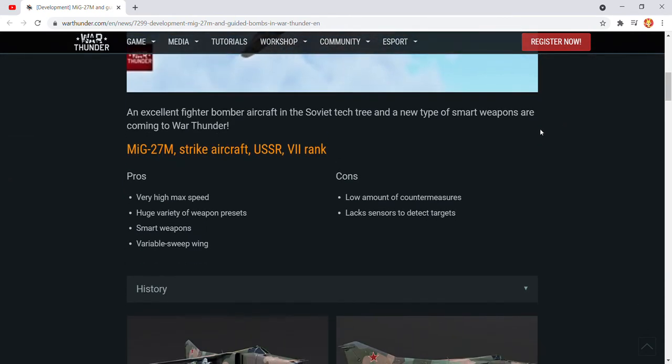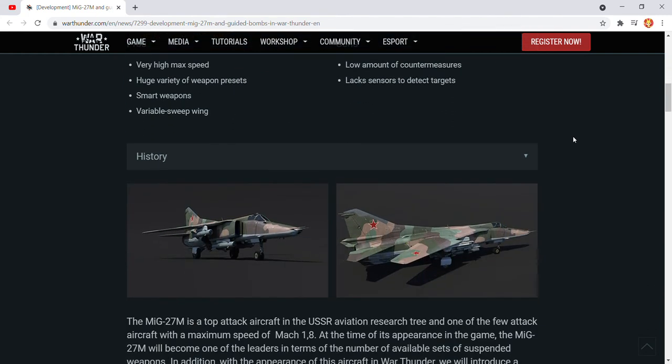So, the MiG-27M — very high max speed, huge variety of weapon presets, smart weapons, which I think are the first in the game. Variable sweep wing. Cons: limited amount of countermeasures, and lack of sensors to detect targets.